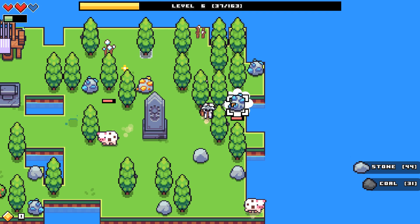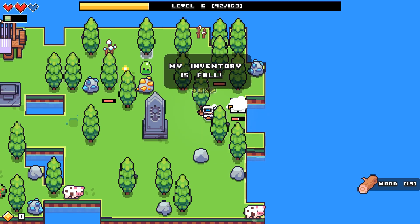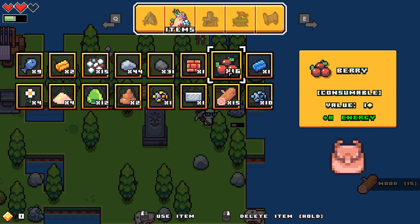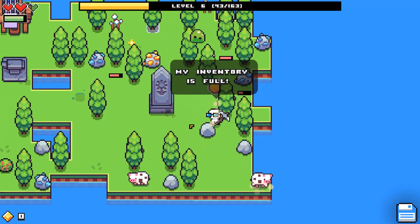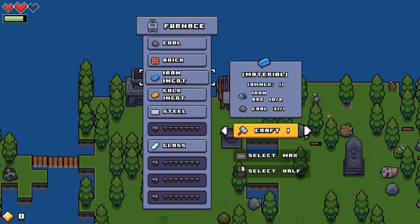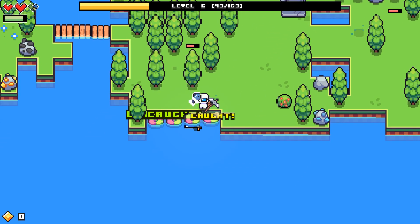I need to get this stuff mined and smelted. Inventory is full - oh, it's the extra poop. Alright, that should help. These things are so active.